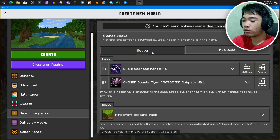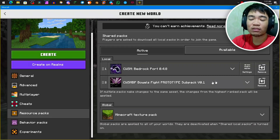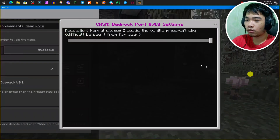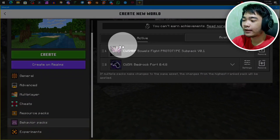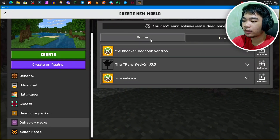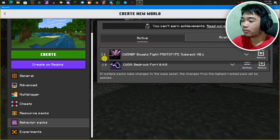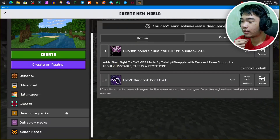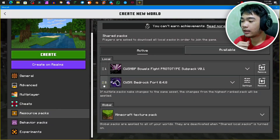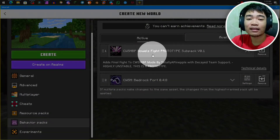Go to the Active tab and make sure the Bravo subpack is on top of CWSMB Bedrock 0.4.8. You can also go to Settings and change the skybox if you'd like. Then go to the Behavior Pack — as you can see it's already active, but if it isn't, go to the Available tab and activate it manually. Make sure the CWSMBP Bravo subpack is above the CWSMB Bedrock 0.4.8 add-on in behavior packs for it to work.